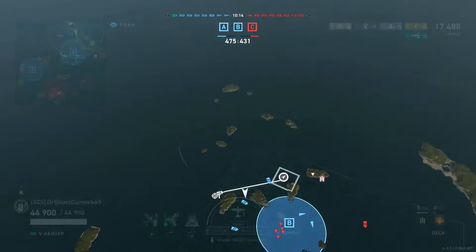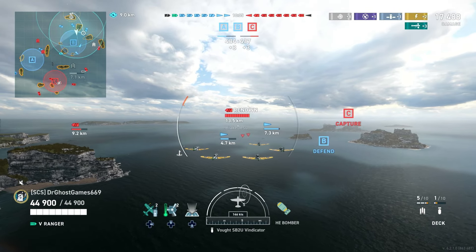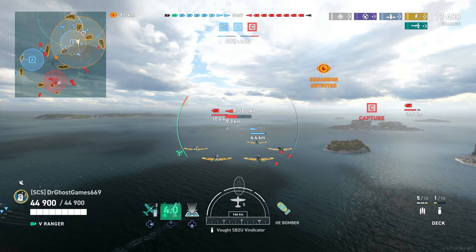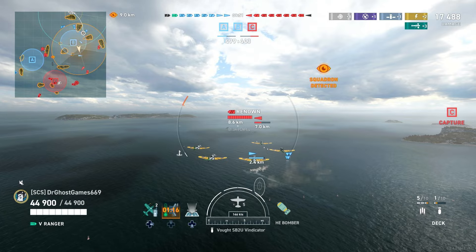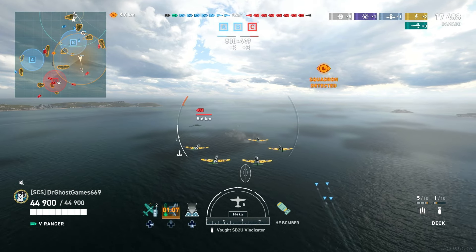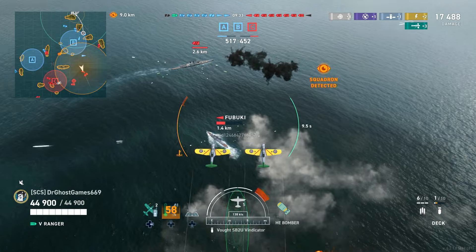The enemy team on this side of the map is retreating — our team is putting good pressure on them. Now there are some Fubuki torpedoes incoming, so I'm going over to dive bomb that Fubuki again. The Renown does have some decent AA so I need to be a little wary, but I should still be able to get strikes on that Fubuki — all I need is a couple more bomb hits and he's dead.